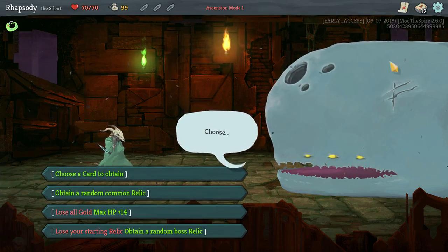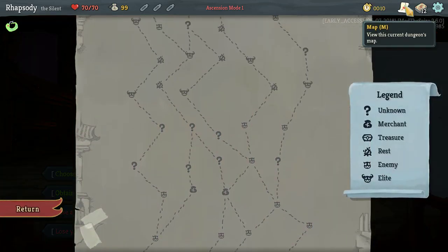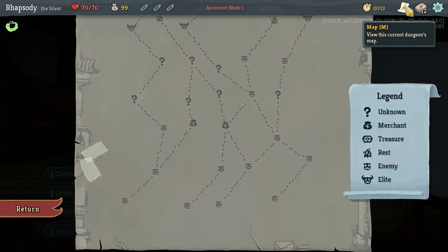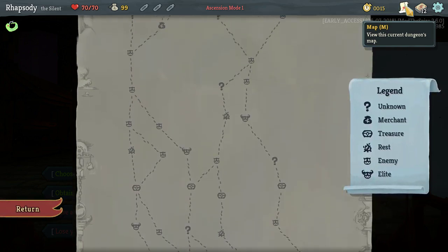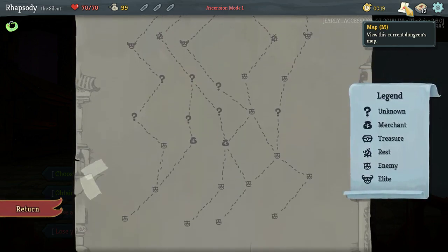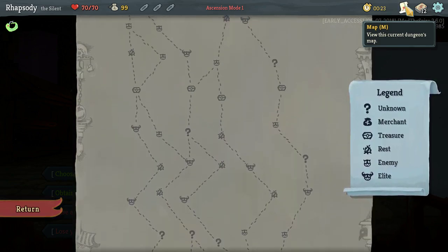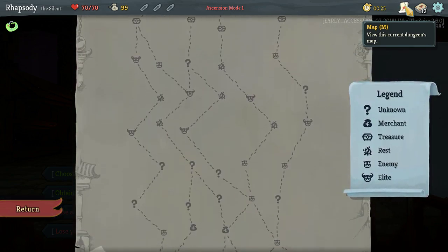Obtain a random common relic, or am I going to trade in my starting relic for a random boss relic? Now the Silent has a bit of a tougher time taking on a bunch of Elites early. Actually, it looks like our maximum amount of Elites is two.